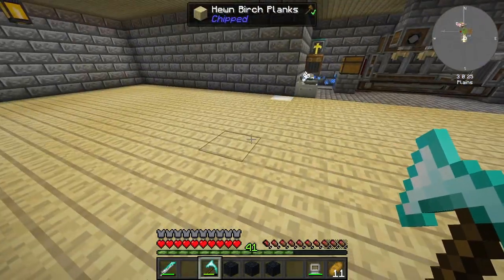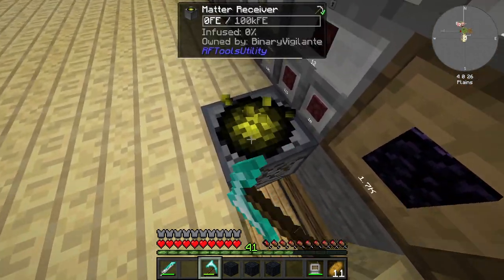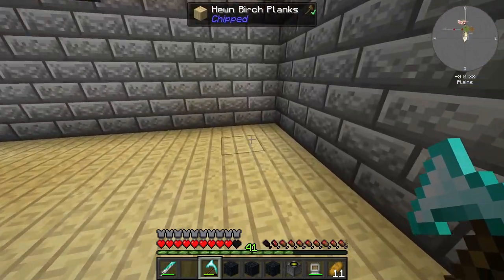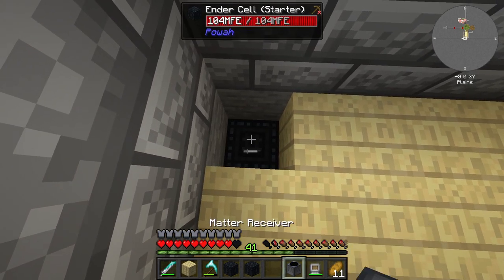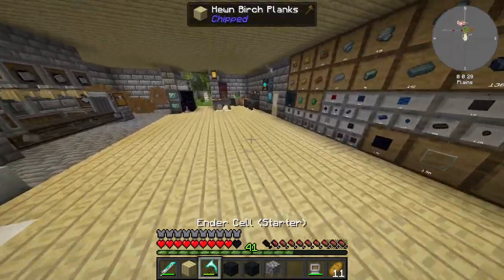Over here, we should be able to move this. This thing definitely wants to be moved. I'll place it over here in the corner — that seems better. Ender cell, matter receiver, and it's going to get power. So we will no longer be taking the damage that we used to when moving between areas, which is really cool.